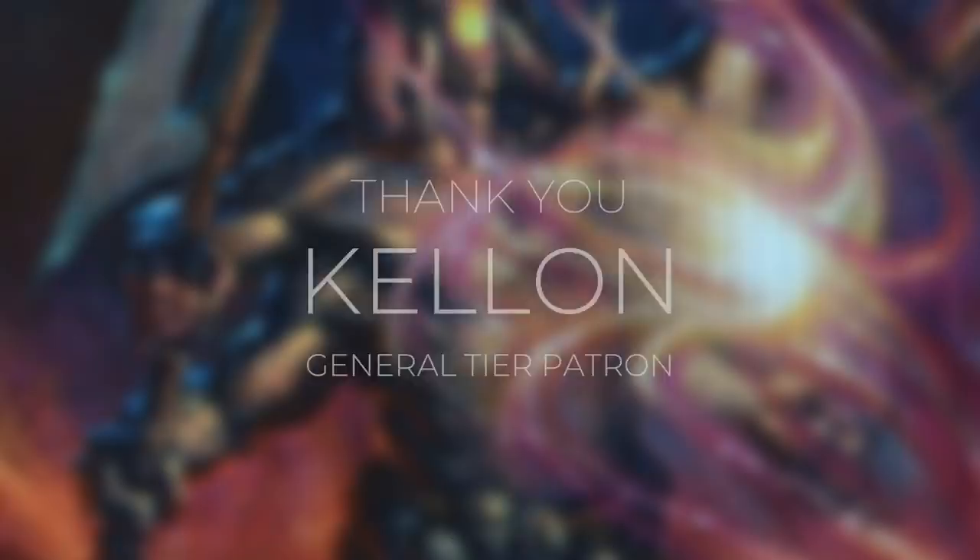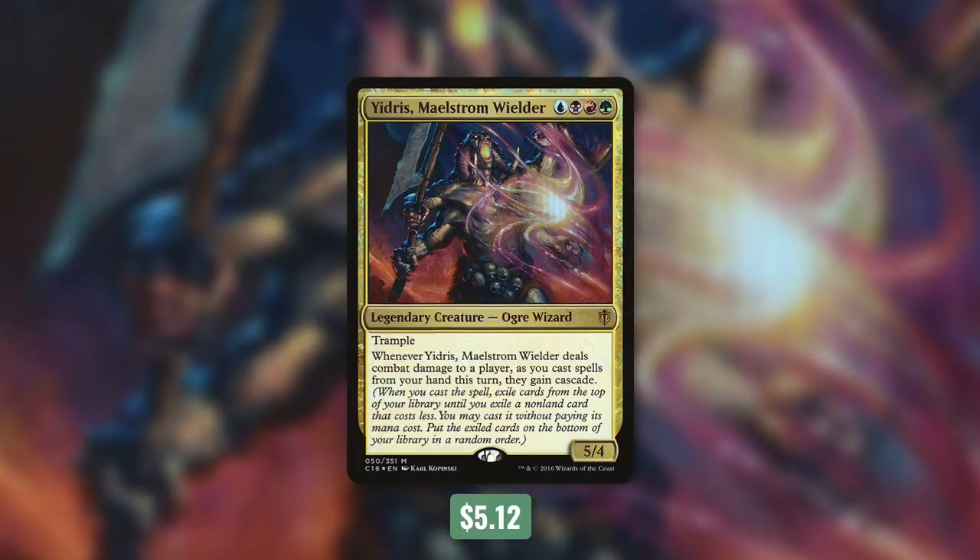So as Kellen said, today's deck tech is built around Yidris with a focus on spell slinging and storm. Yidris is a 5/4 ogre wizard with trample that costs blue, black, red, green. Whenever it deals combat damage to a player, as you cast spells from your hand that turn they gain cascade. Cascade means when you cast the spell, exile cards from the top of your library until you exile a non-land card that costs less — you may cast it without paying its mana cost. Basically, when you cast things from your hand, you get to cast things off the top for free. As long as we can get some hits in with Yidris, we can get a ton of value and storm off.